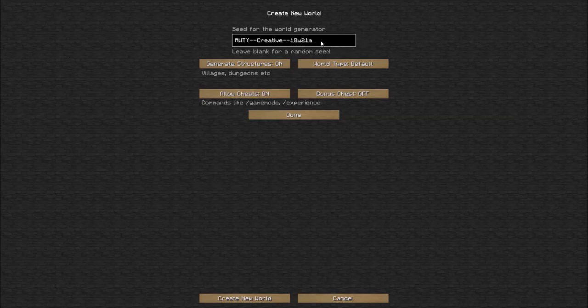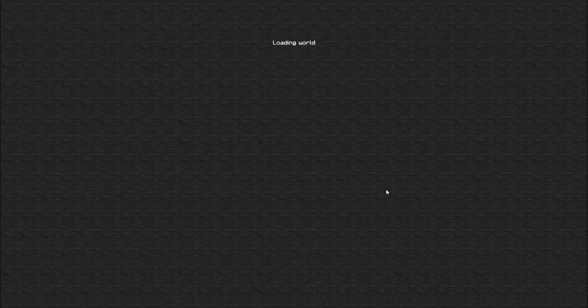I thought I should give it a chance also with just going into a fresh world. So I have made that AWTY--Creative--18W21A. I have put the cheats on so that I can go into creative if I want. And I'll just create new world.